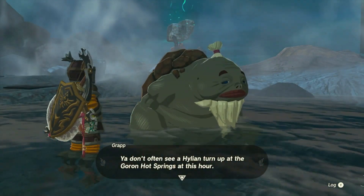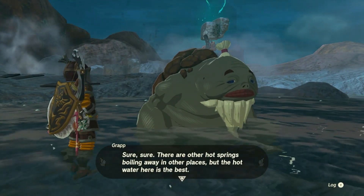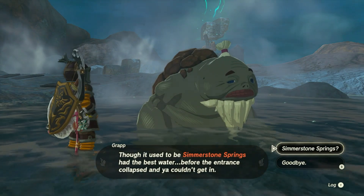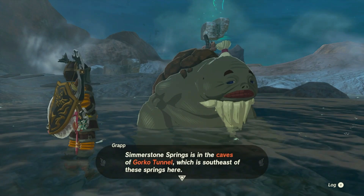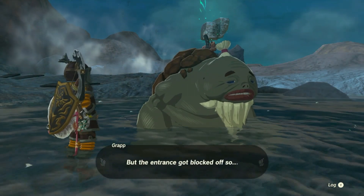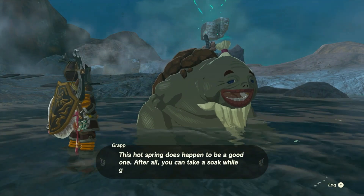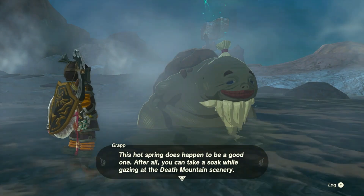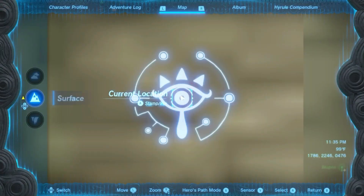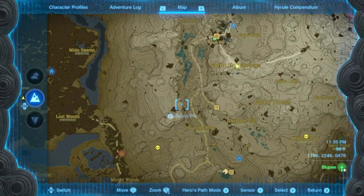You don't see travelers turn up at Goron hot springs at this hour — must be quite the hot spring connoisseur. There are other hot springs boiling in other places, but the hot water here is the best. Though it used to be simmerstone springs that had the best water before the entrance collapsed — in the caves of Gorko Tunnel, southeast. Top secret — you've gotta be a Goron in the know. The water at those springs is the perfect temperature and goes real nice with all the steam in the caves. The spring here is my favorite right now so I guess I don't need the others.